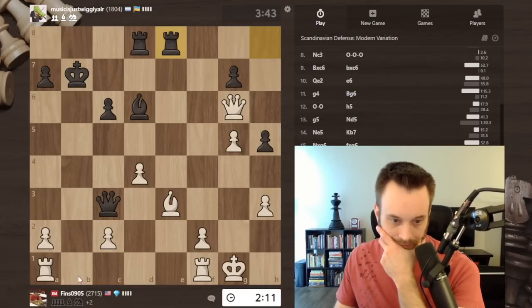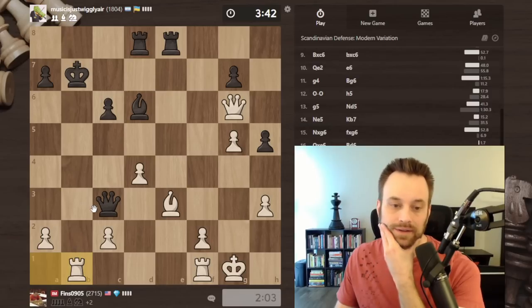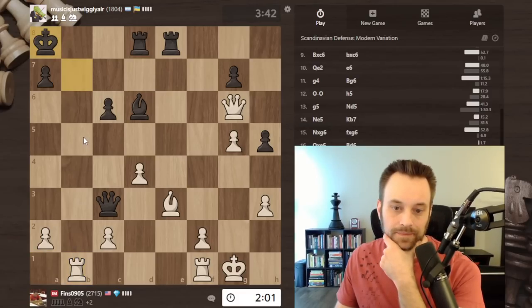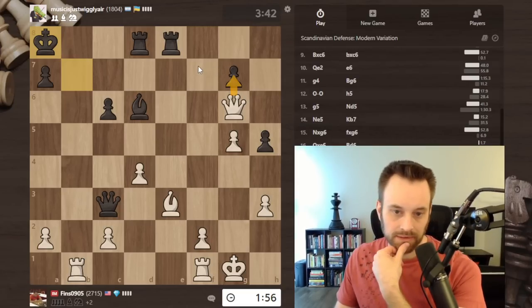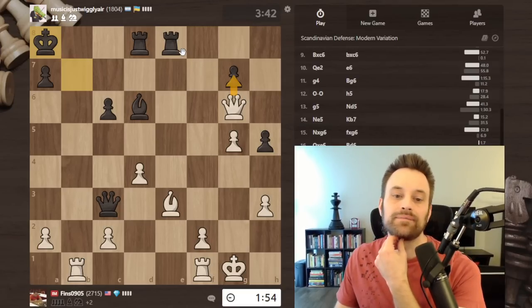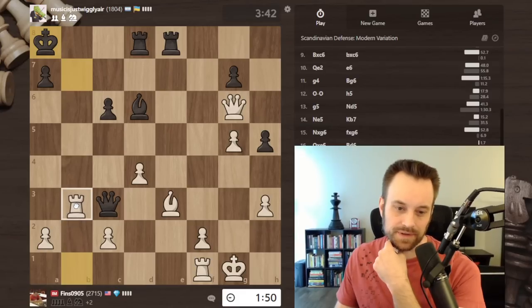Rook comes over - rook b3. Now this gives black the option of blocking. I think they're trying to set this up, so I'm going to elect to just give the check, expecting king a8 - yep. Could take here - rook e7 - then not sure I even want that pawn. I might want the option of taking this one. Let's throw this move in.